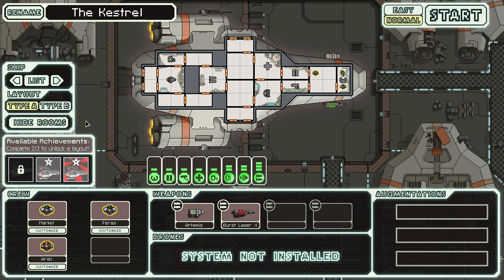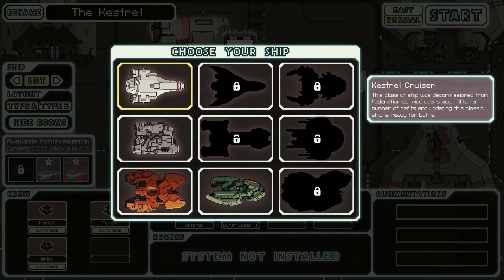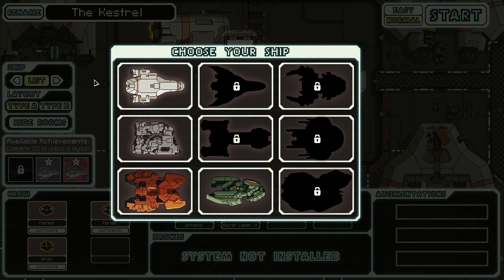It's got a lot of choice as well. Here you can see the starting ship — this is the one you will start off with. You can unlock other ships; as you can tell I've unlocked a few, not all unfortunately, and some are harder than others. Not only do you see this selection of nine ships here, but they have two layouts, so you're effectively getting double that.